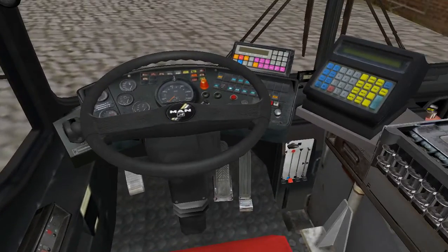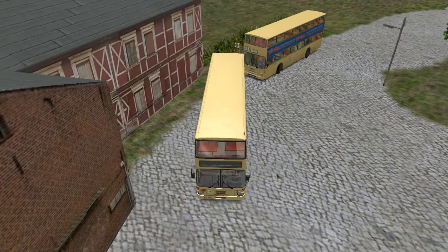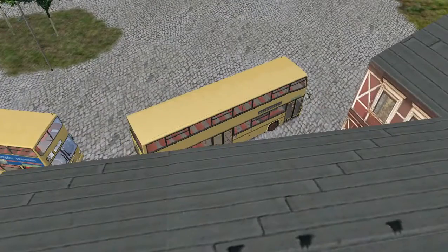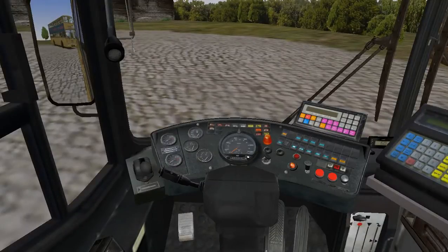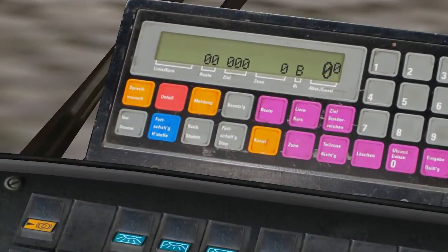First off, what you want to do is get in your bus. I'm at the Grundorf map at the depot here. You're going to have to set your bus up first — take your steering wheel off, put your electric on. I'm going to put my lights on. So first, you need to zoom in to your IBIS.